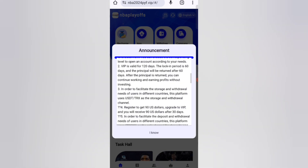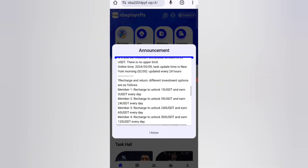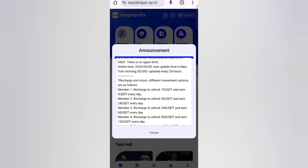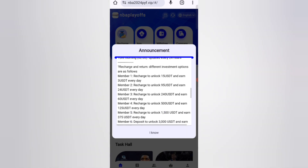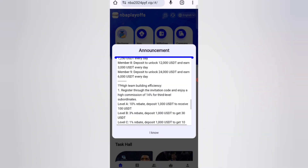If you charge 15 USDT you can earn 3 USDT — that's a 25% daily commission, so you can get your money back within three days. If you charge 95 USDT you can earn 24 USDT. If you charge 240 USDT you can earn 60 USDT, giving you a higher commission.